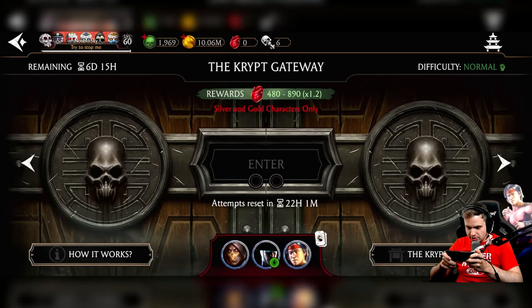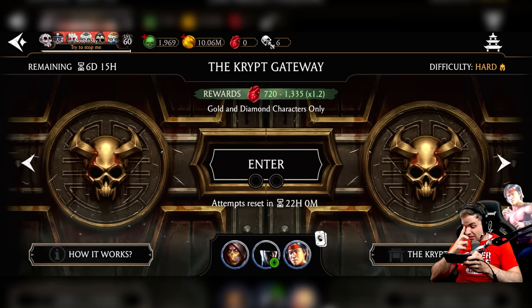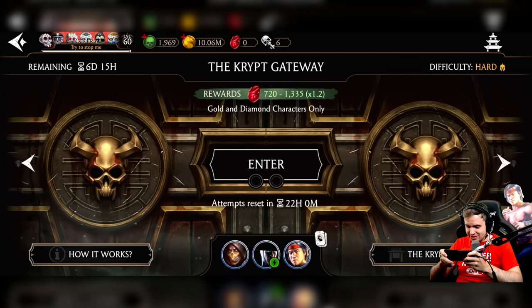Let's see how much we can get per crypt. I don't think I'm going to go for easy difficulty — that seems too easy. Let's go for the hard one. Golden diamond characters only. I think I should be able to beat it, right? I might regret this. Okay, fine. Let's build a team.